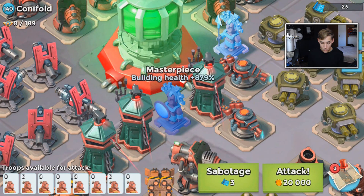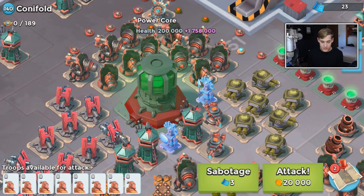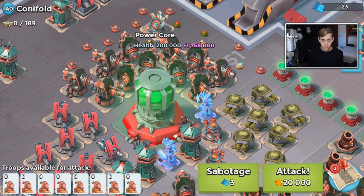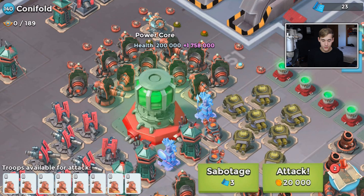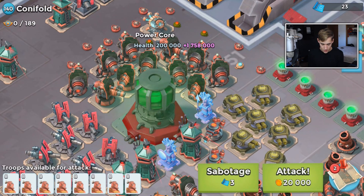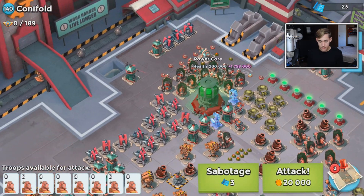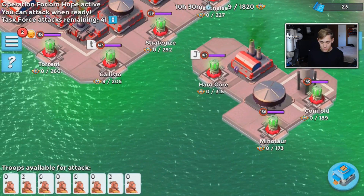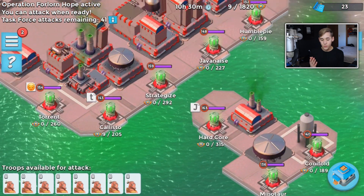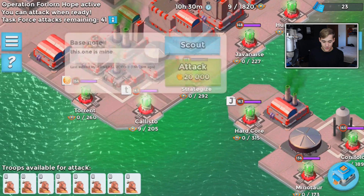I'm looking for the stats - 245 defensive building damage and almost 900 building health percentage, which is absolutely insane. The 200,000 health core gets shot up to 1.7 million - that's crazy. In my opinion that looks like the easiest base here, but you guys who are into task forces will probably disagree with that. We do have a few people that came in with attacks.